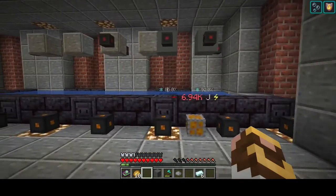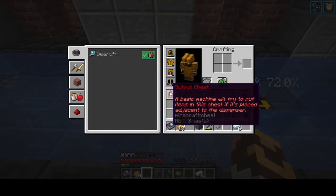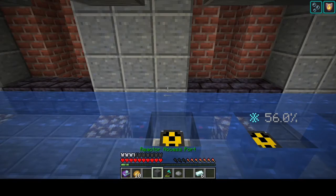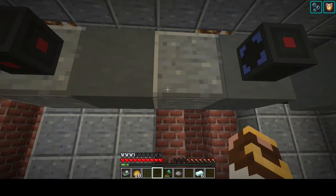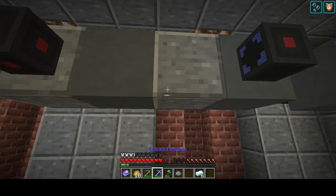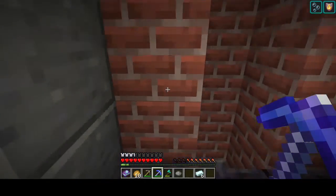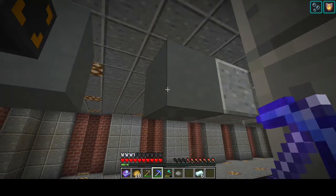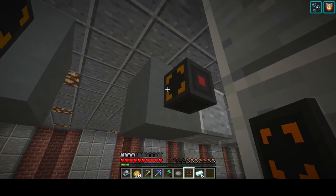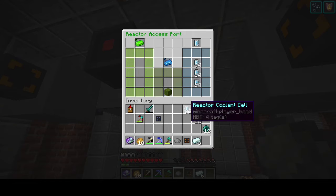All right guys, I'm hoping you enjoyed that little time lapse. We now have our third nuclear reactor about to go in, and our reactor access port. Let me get rid of that one - I want that one there. Okay, take a bath in nuclear water, see what happens. Now on this end, let's pull from the cargo cells.